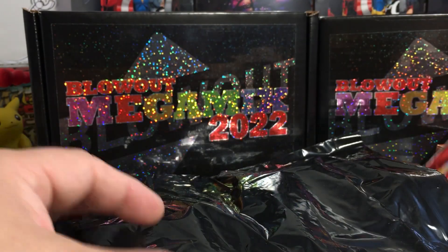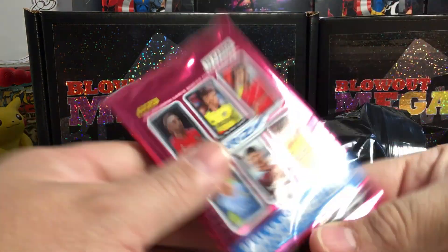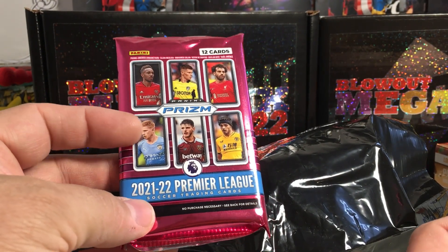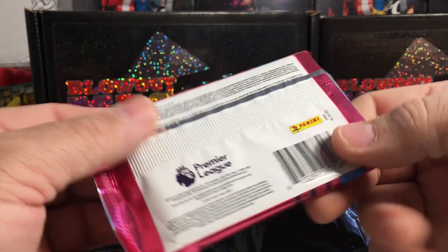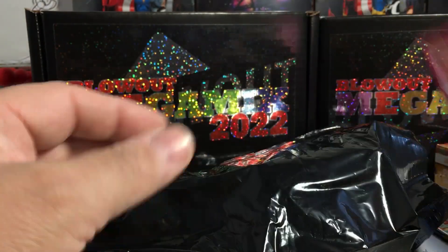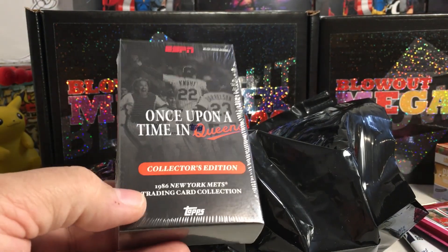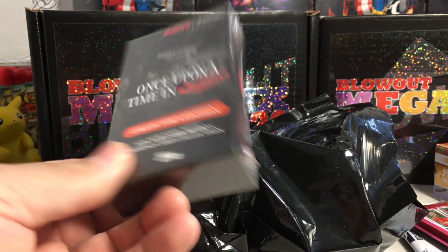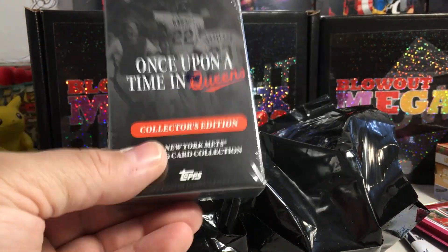I've never gotten one of these either - a 2021-22 Premier League soccer Panini Prizm pack with 12 cards. Yes, it is a hobby pack - it does say hobby on the back, so that's pretty sweet. Next up is 'Once Upon a Time in Queens' collector's edition - this is a Topps thing. I've watched people open these and every one has had an autograph, so I think we just hit an autograph with this little box.